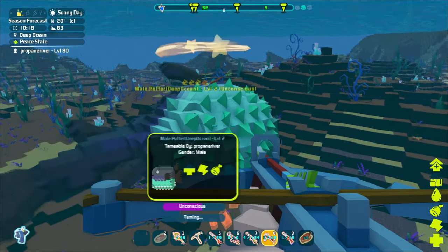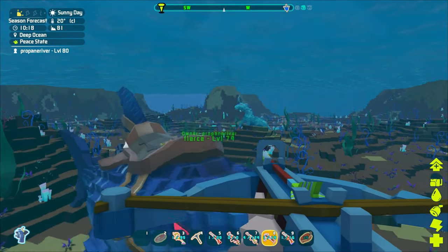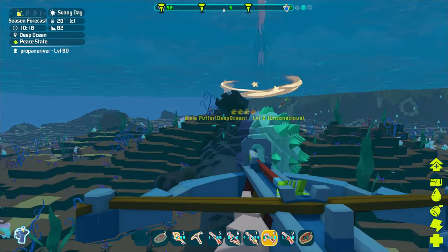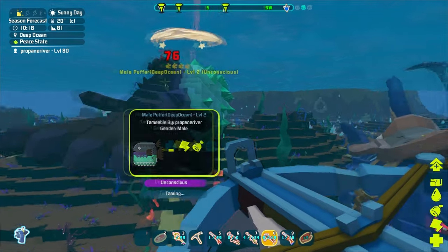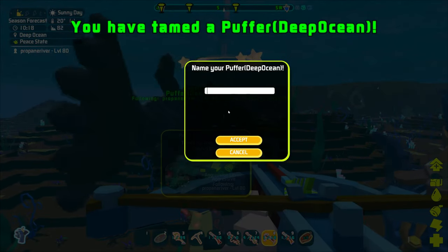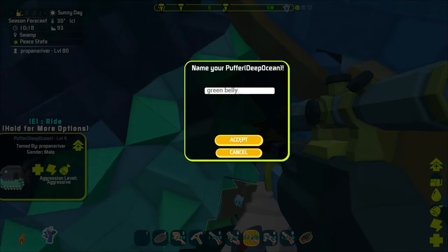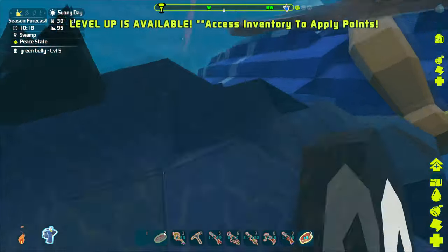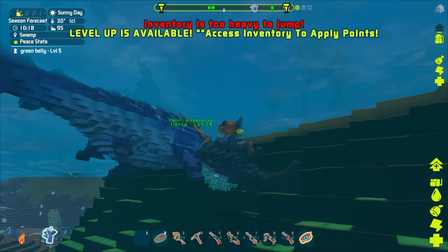He's easy to knock out - I just need to tame an angler. Come on, tame up quick - level two. That stupid thing almost got knocked unconscious. There we go, just in time. I'll just accept right now. I'll call you Green Belly and I don't need a saddle for you to ride. Okay, we need to get you out of this position where you're stuck.